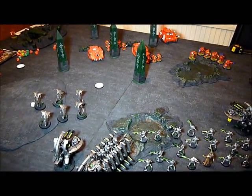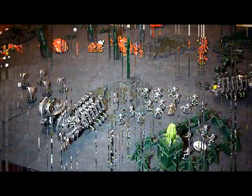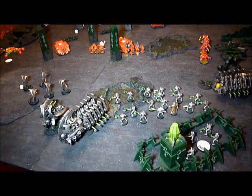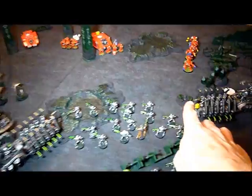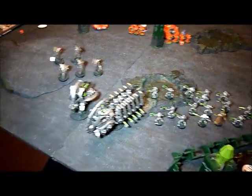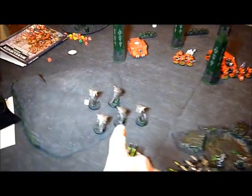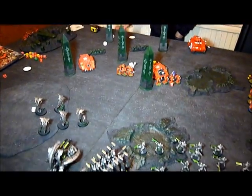So it's now Blood Angels' retaliation — Turn 2 — and night fight has gone. Both Scout units came on: one flanked over this side and one flanked up over by the Abyss. I lost my Annihilation Barge. Terminators ran up. I lost one Warrior, I lost three but two got back up, and I lost a Wraith. The rest of the Blood Angels are just advancing forward.